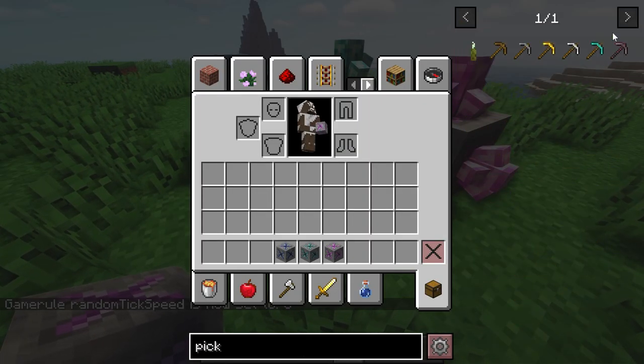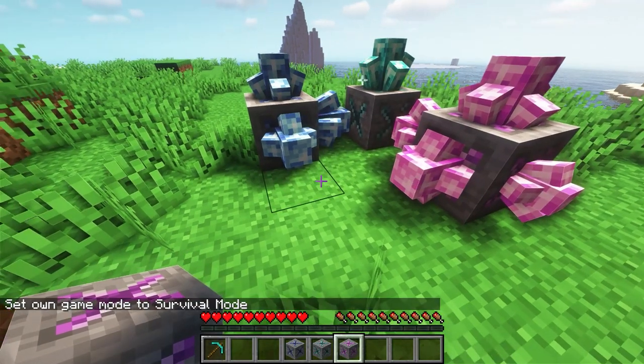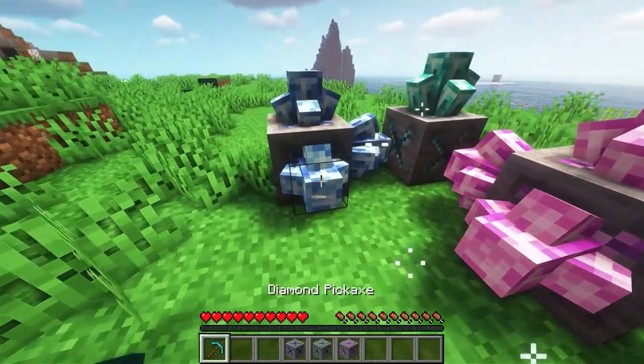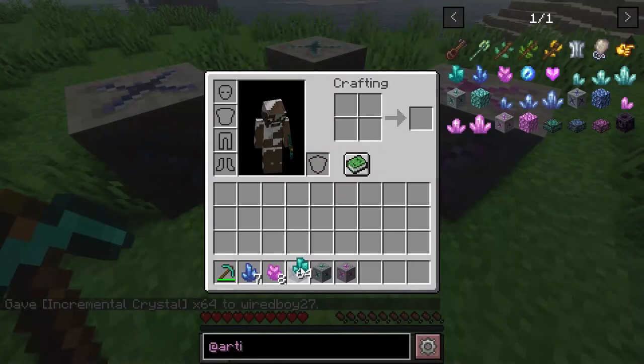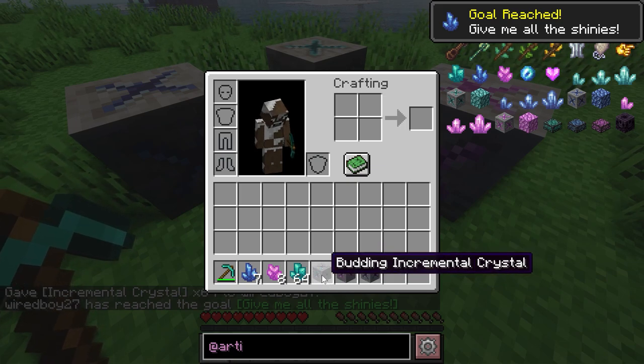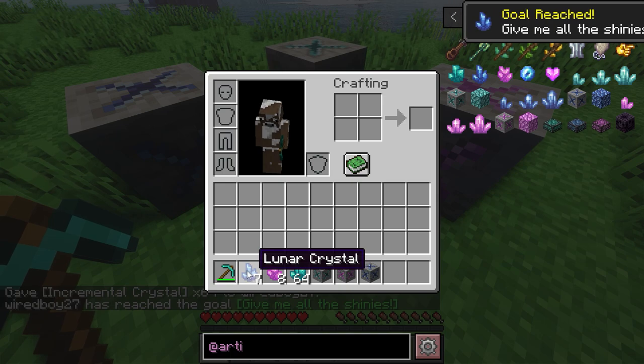We can get a pickaxe and be able to get a bunch of these different crystals — the incremental one, the life crystal, and the lunar crystal.